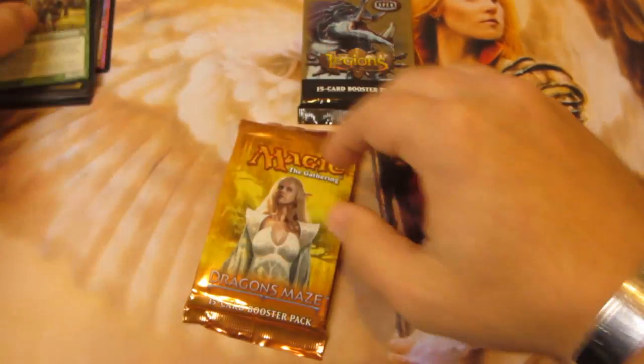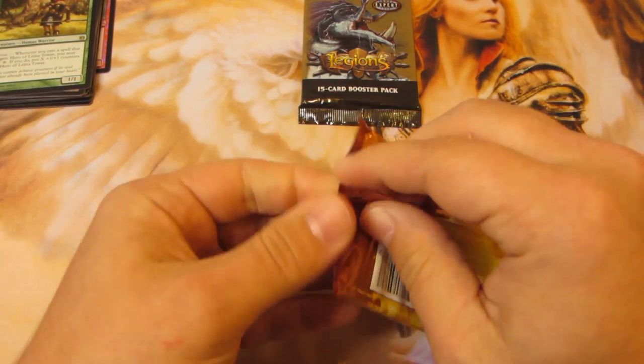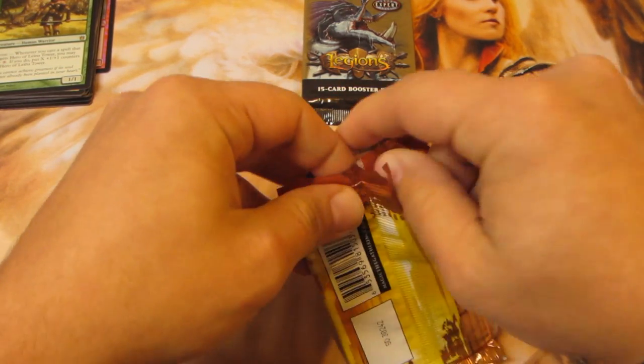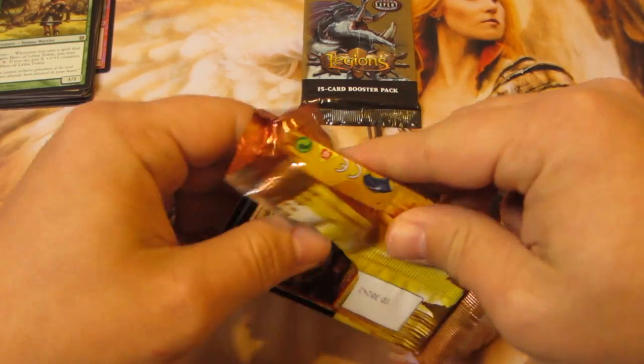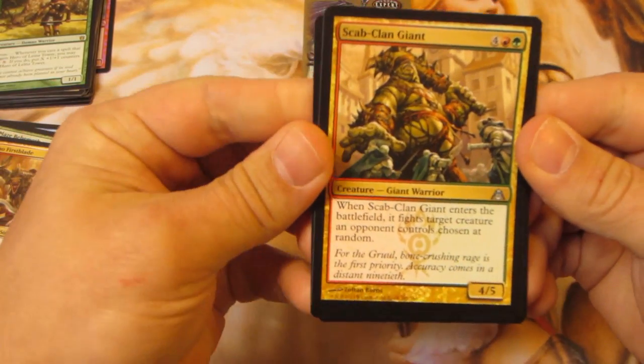Nothing else. Getting into Dragon's Maze — just looking for Voice of Resurgence maybe, or pull a shockland, but other than that this set was pretty underwhelming. Going to the uncommons, we've got a Scab-Clan Giant.